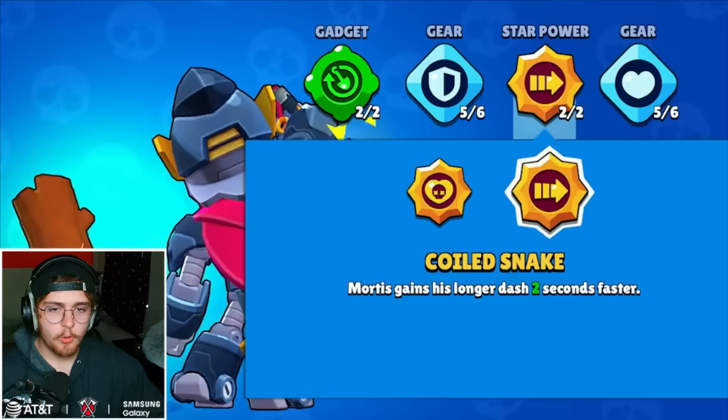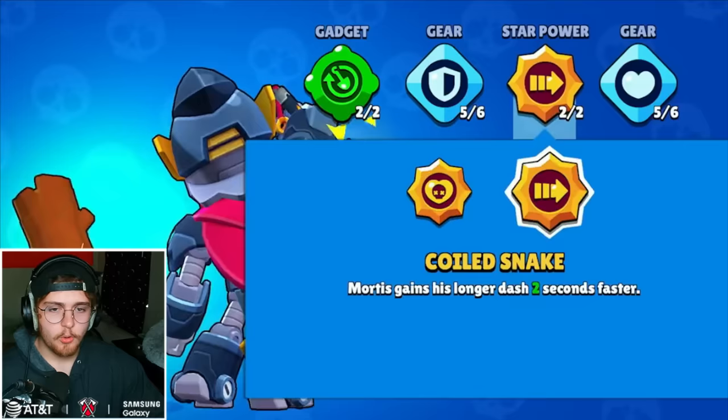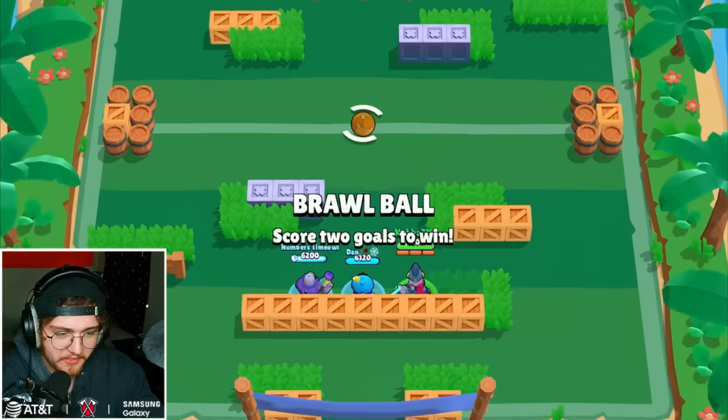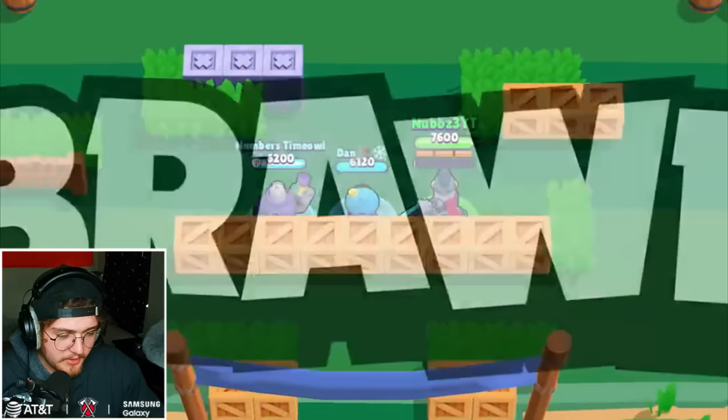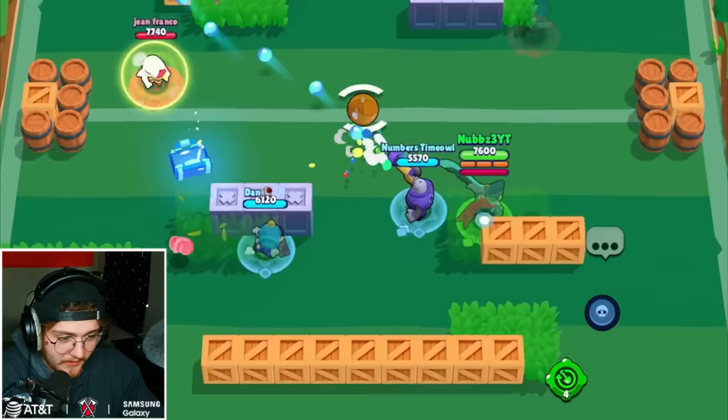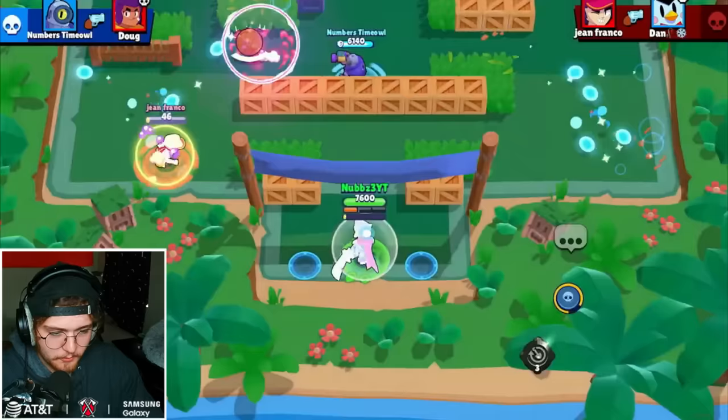I think it's better in Brawl Ball than it is in Showdown. Boiled Snake is officially a good star power, and let me show you why. This is one of the best buffs they could have given to Mortis, and this is one of the things I've been wanting for a really long time. I didn't think they would ever actually do it.